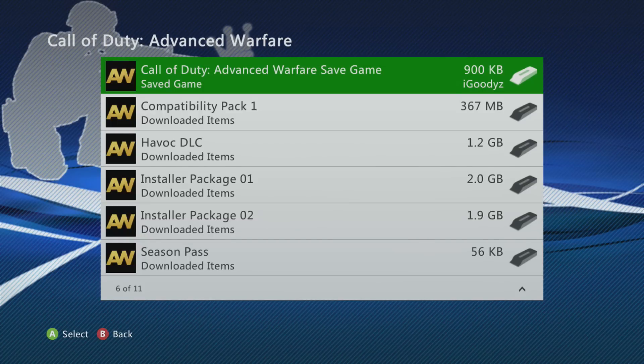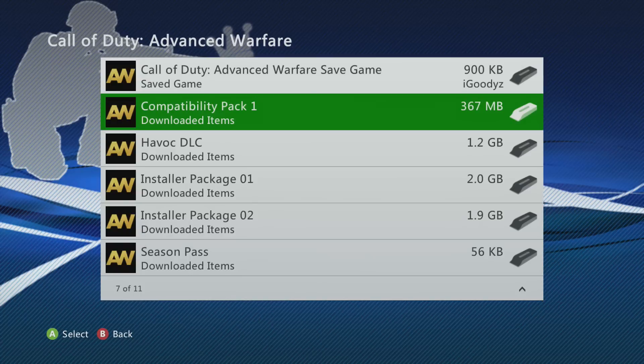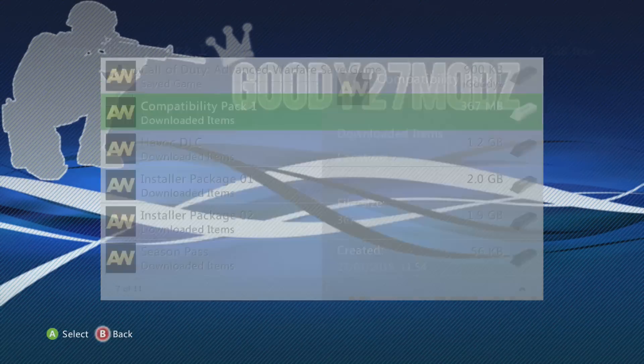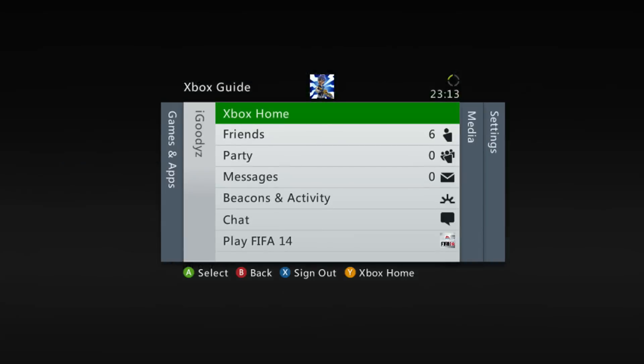This is how to play Exo Zombies on the Xbox 360, but actually play it. I've got a little problem and I'll get to that in a second, but as you can see, I have the compatibility pack and Havoc DLC, and both of them were downloaded on the 27th when they all came out.